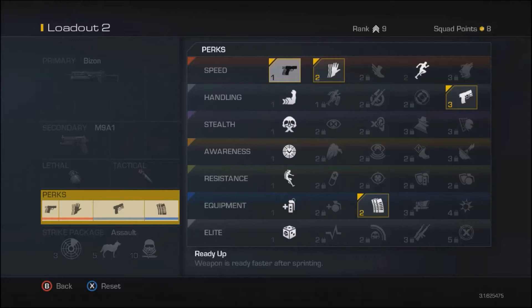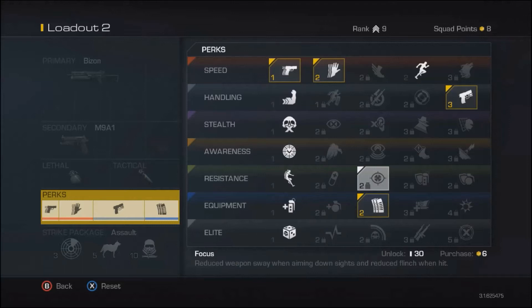For perks, I haven't unlocked everything yet, but from what I've heard, movement is the most important thing in this game. You always want Quick Draw or Ready Up — it makes you raise your gun faster after sprinting. You also want Stalker, which is basically the Stock attachment from Black Ops 2 but as a perk. It lets you look down your sights while strafing, which is a great technique for winning gunfights. I'll probably unlock that next.